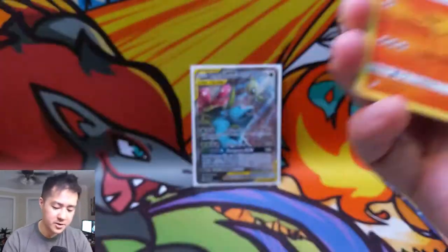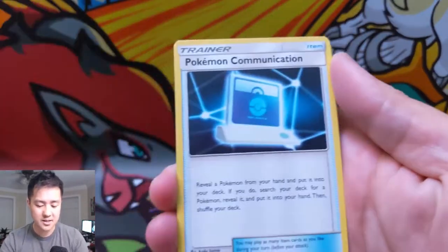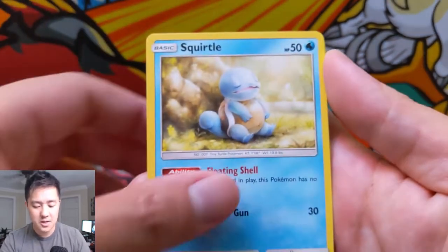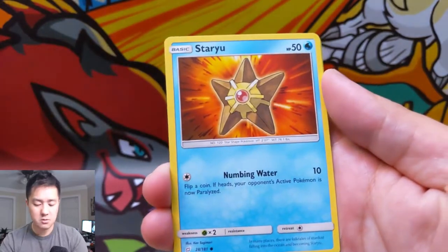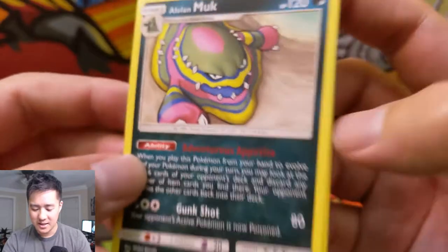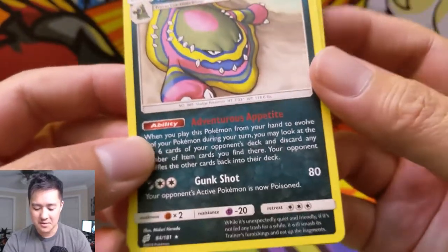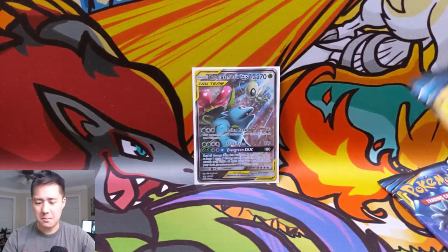Our other Team Up pack: Metal Energy, Torracat, Brock's Grit — classic card — Squirtle super cute, Tentacool, Paras, Ponyta, Staryu, Golduck for the reverse, and then Alolan Muk — not the boys, just the boy by himself — which is not as exciting.